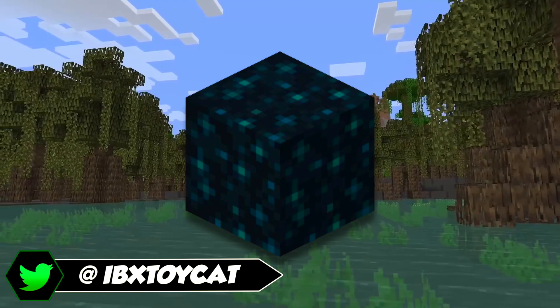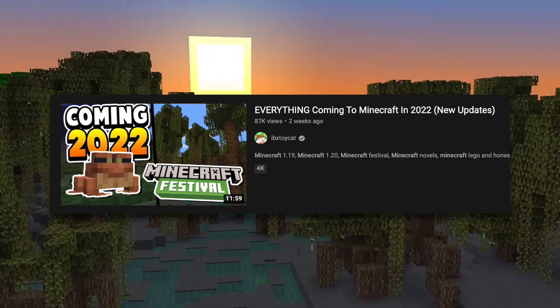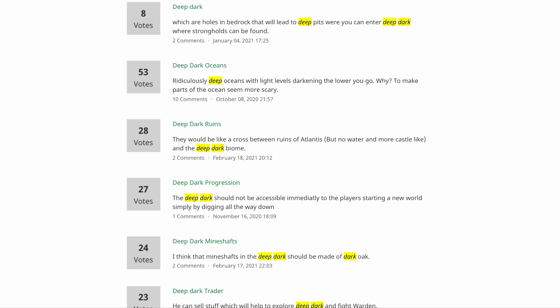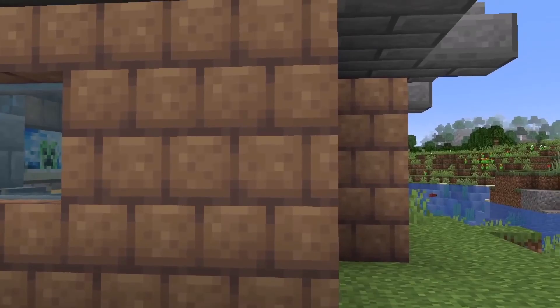Hello, I'm your host Toycat, and we should all agree that deep dark trading, deep dark ores, and a birch forest that looks significantly different would improve Minecraft. Well, good news — the 1.19 Wild Update is coming out this year. Although I've done a whole video talking about everything confirmed so far for 2022, I'll leave that linked in the description, but today I wanted to talk about things I'd like to see added that haven't yet been confirmed.